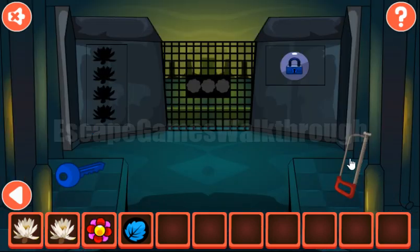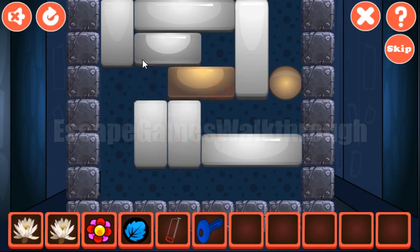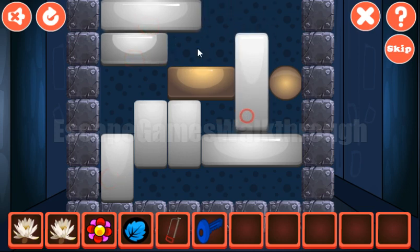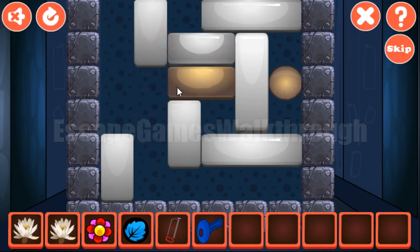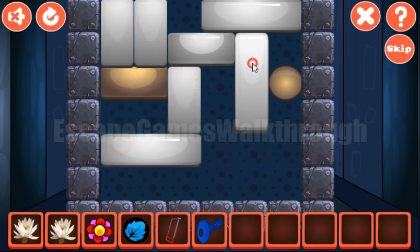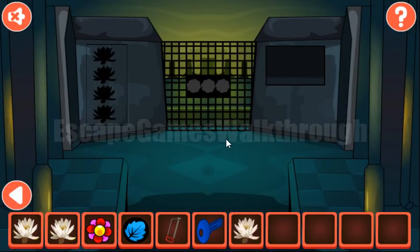Going further to the right, here we can take a saw and a key. Now let's solve this puzzle — our task is to move this yellow brick to the yellow ball. We do it like that. It's done and we've got the water lily.